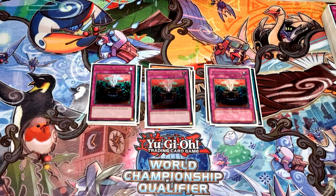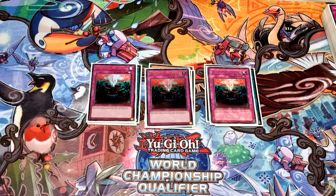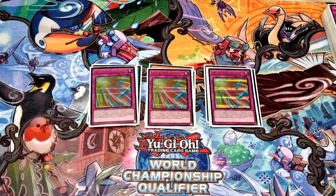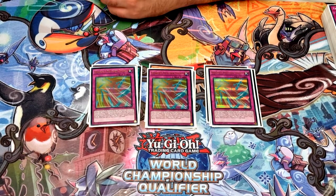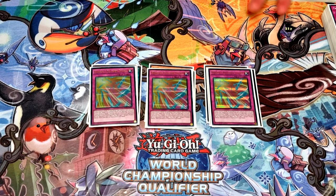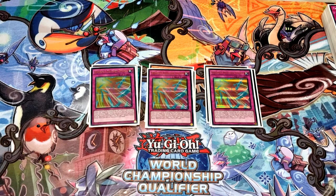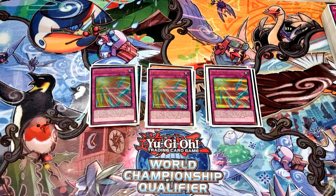A lot of people are playing anti-spell and Imperial Order, so there's a lot of backrow you want to get rid of. You need chainable cards because Lightning Storm won't do anything against those. Three Anti-Spell Fragrance — basically Imperial Order. In a format where a lot of main deck spells are normal spells, like Dark Ruler which everyone's playing, if you end on a combo and flip this in draw phase a lot of the time they can't do anything. And then Evenly Matched — if you're not playing it, play it. Going first with a sub-par board plus this is basically better than a full board.